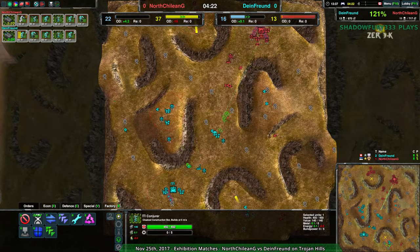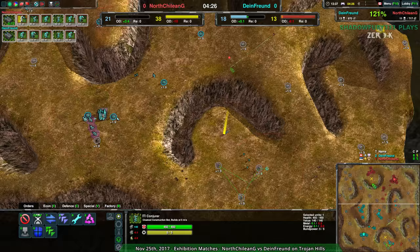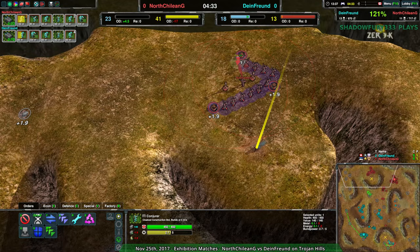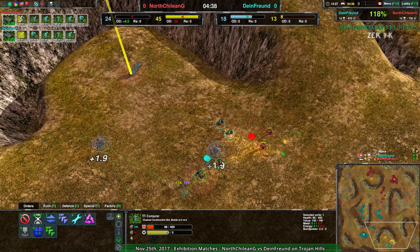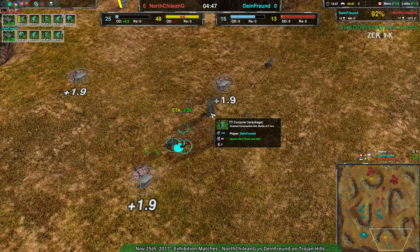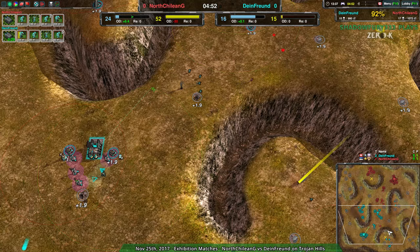They clearly want to force North Chilean G to contest the front area where a lot of Dimefront's strength has been placed. Having taken the front aggressively and then taking the back side is actually going to be a lot easier to hold. Dimefront could theoretically push in and take a lot of expansions that North Chilean G could have, but NCG chose to take the safer backyard expansions. If Dimefront can stop the glaive assault here, they'll be able to take both front and back — and the conjurer did go down, slowing Dimefront's expansion considerably.